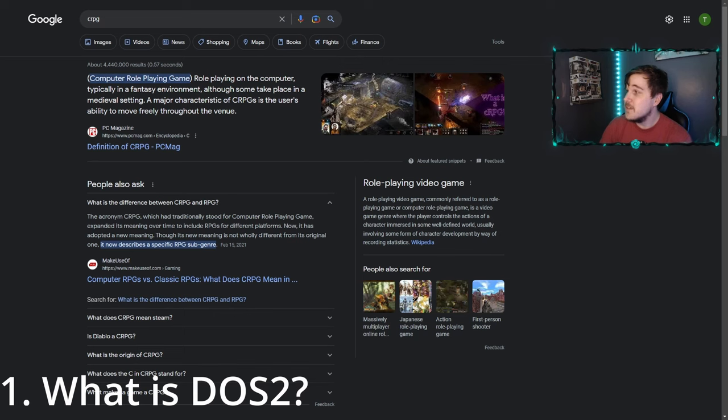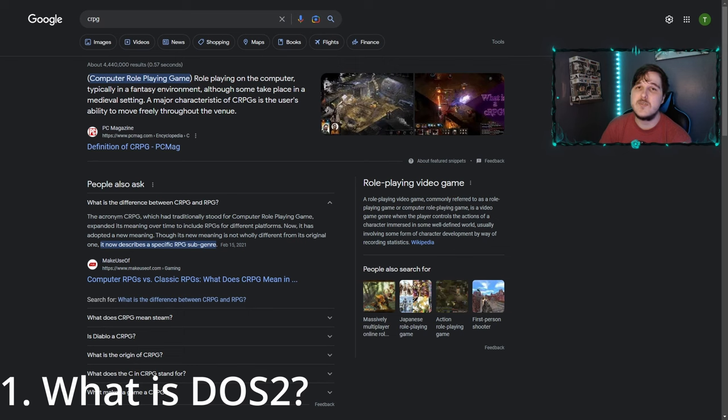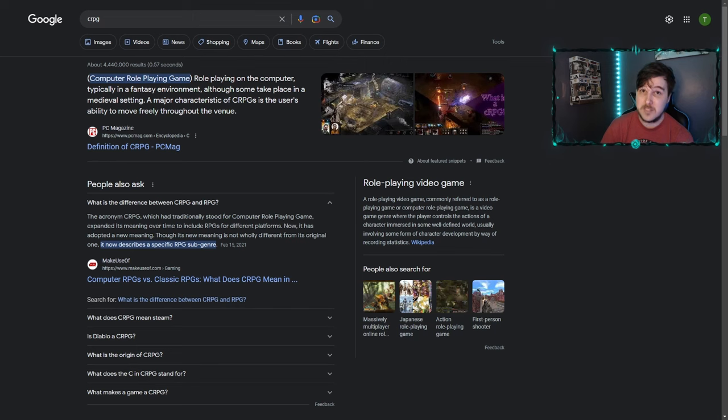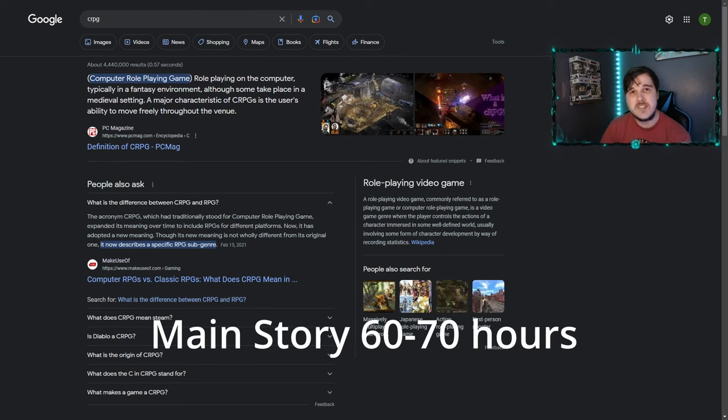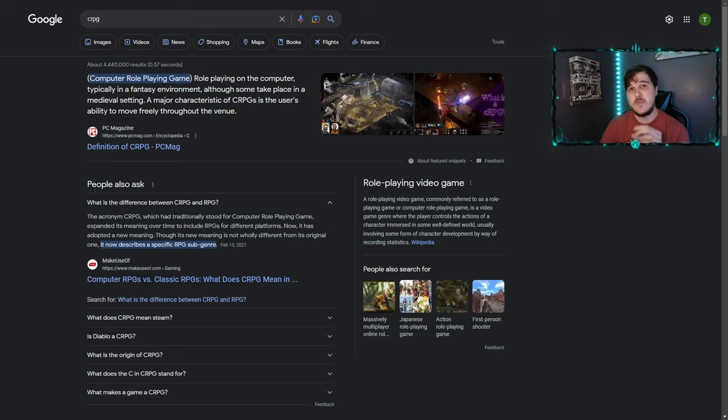Point number one: what is a CRPG? Divinity Original Sin 2 is a CRPG — that stands for Computer Role Playing Game. It's a tactical CRPG, just a subgenre of RPG. It takes roughly about 60 to 70 hours when focusing on the main story, and when focusing on the main story as well as side quests it can take anywhere between 100 to 160 hours to complete. There is a lot of gameplay in this game.